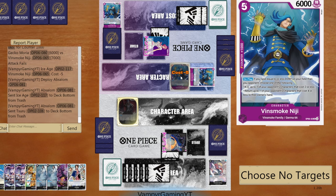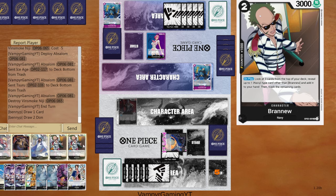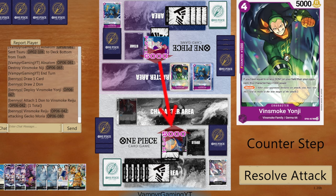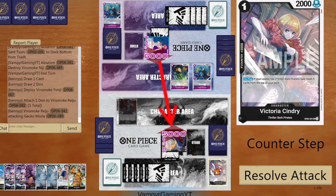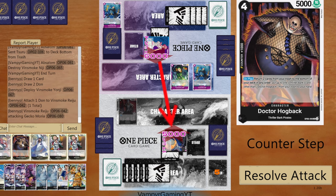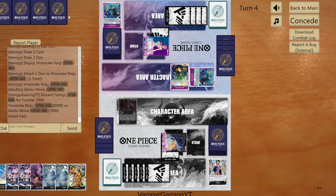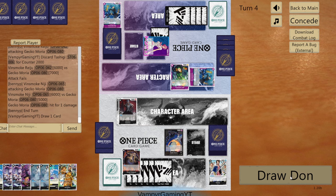This time I'm gonna counter with Borsalino so I can play Moria and bring out everything. They swing six. I'll take it. I guess I'm not bringing back Borsalino.